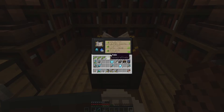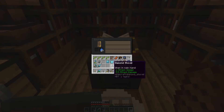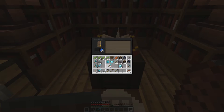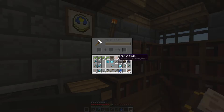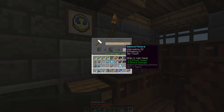Chuck some lapis in - unbreaking three, efficiency four on the pickaxe. That's a good working pickaxe. Unbreaking three, fortune two, efficiency three. Protection three on armor. Fire protection three on another piece. Efficiency four on the pickaxe - that's not bad at all. Now I want to get my silk touch and combine them - that gives me efficiency, unbreaking, silk touch all in one. I'll call that 'Silky the First'.